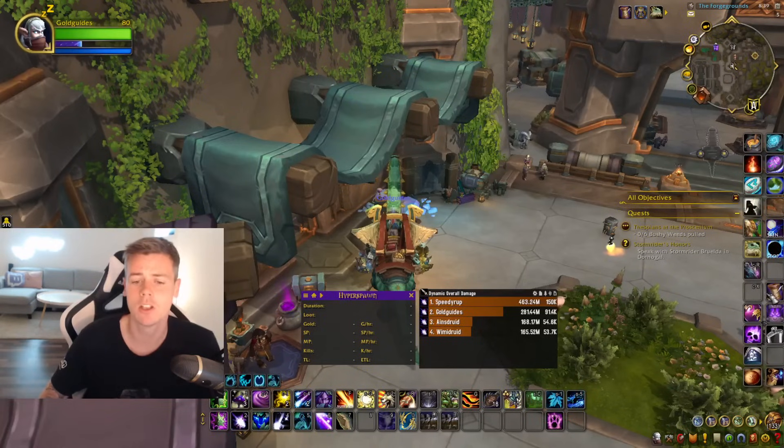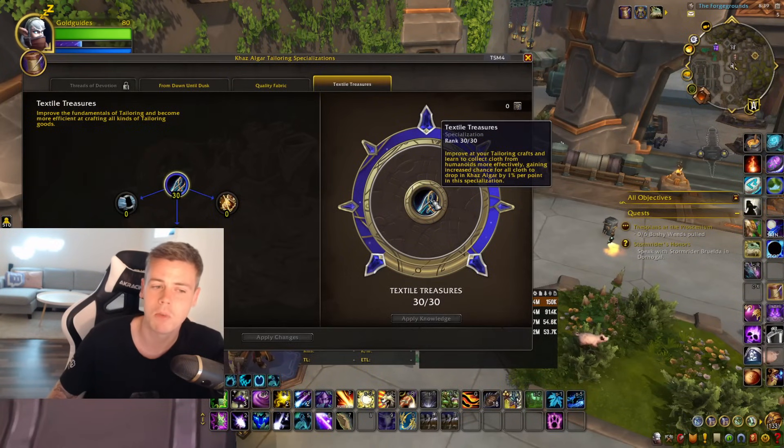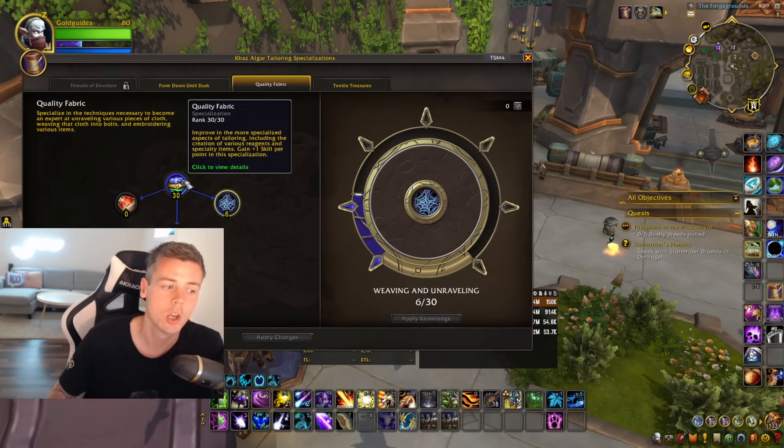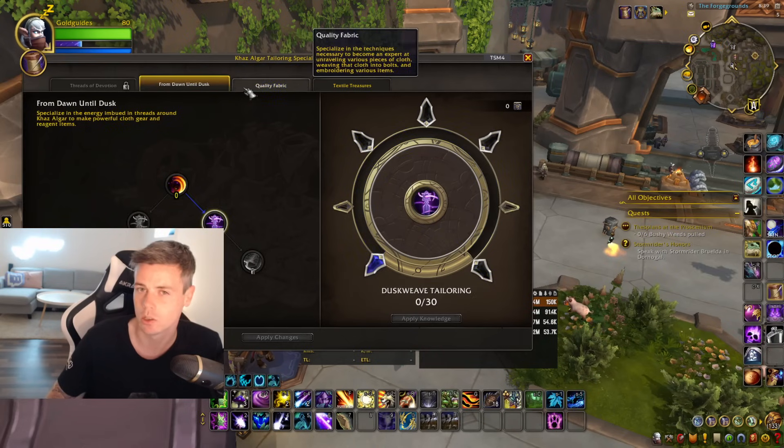That's obviously not going to be enough if you want to specialize into something like tailoring for farming, where you need to max out Textile Treasures, Quality Fabric, and then go into From Dusk Until Dawn — that's going to be over 60 points.